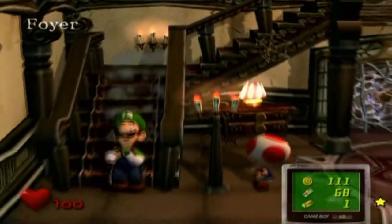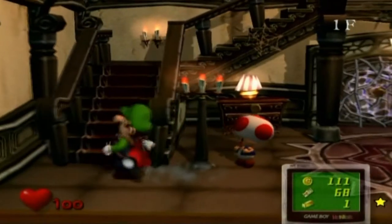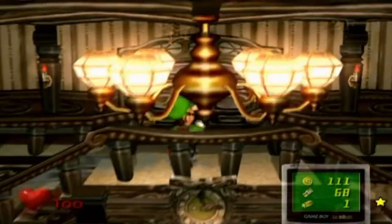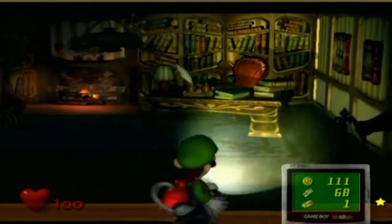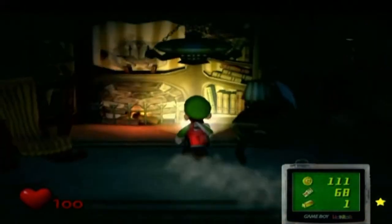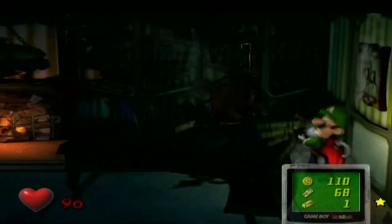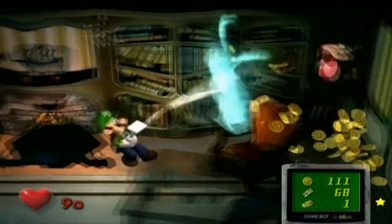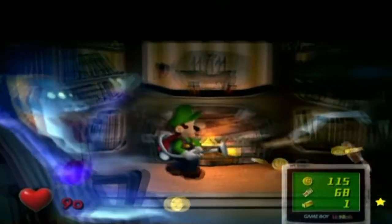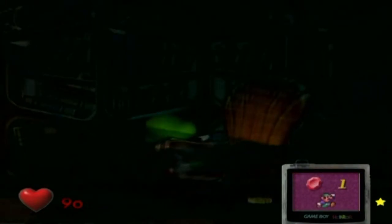So right now I'm going back downstairs to save the game because I just got a Speedy Spirit. I'm going back into Neville's room, which spawns a mouse and a blue ghost. There are ten gold mice throughout the entirety of the game and fifteen Speedy Spirits. So far we have one, and right now we're heading off to get number two of fifteen Speedy Spirits and number one of ten mice. This was kind of a mess-up right here, but it's nothing too bad.